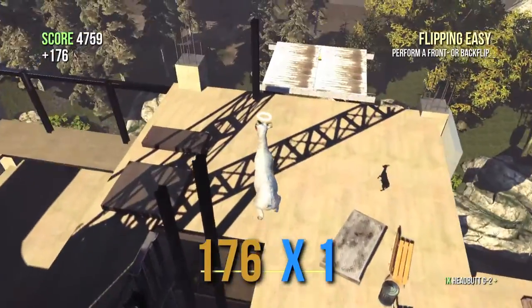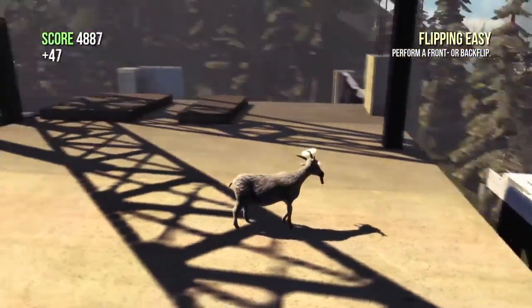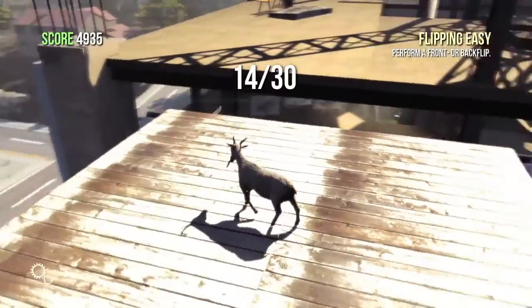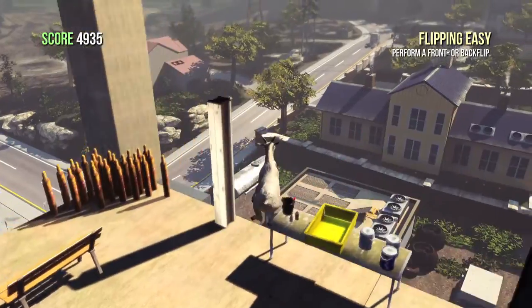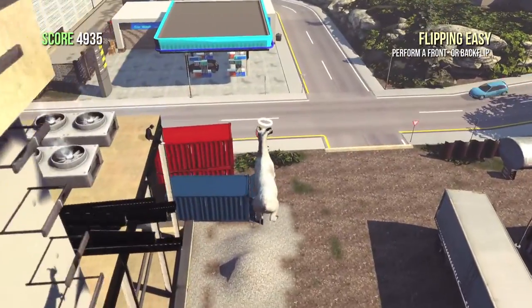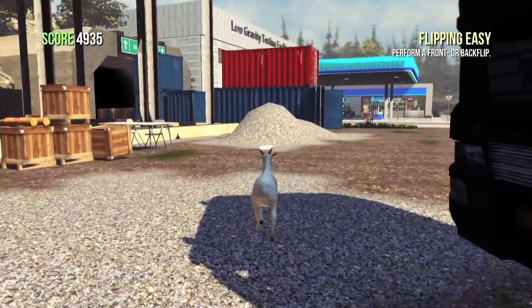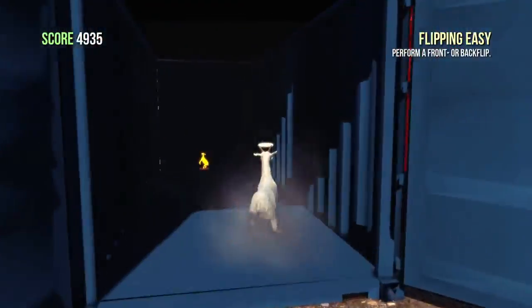Float to the top of the construction site. There should be a white platform right here — jump on top of it and grab the next trophy. Now go all the way down to the ground level, careful not to hit the explosive canisters. Float towards this blue shipping container that's open and inside will be another trophy. This will be 15 out of 30 — the halfway point.